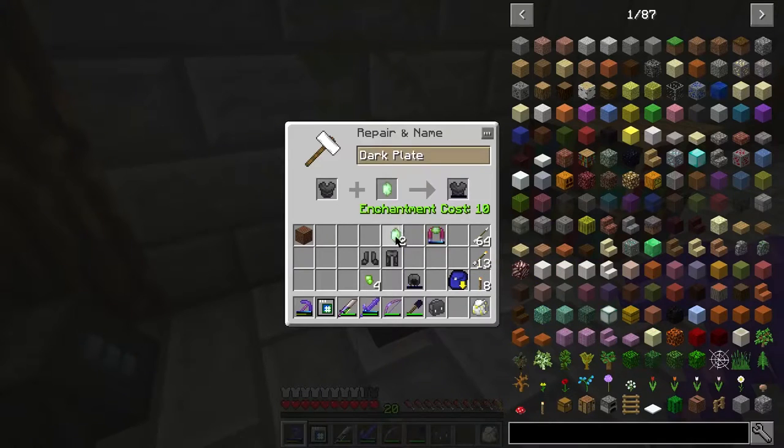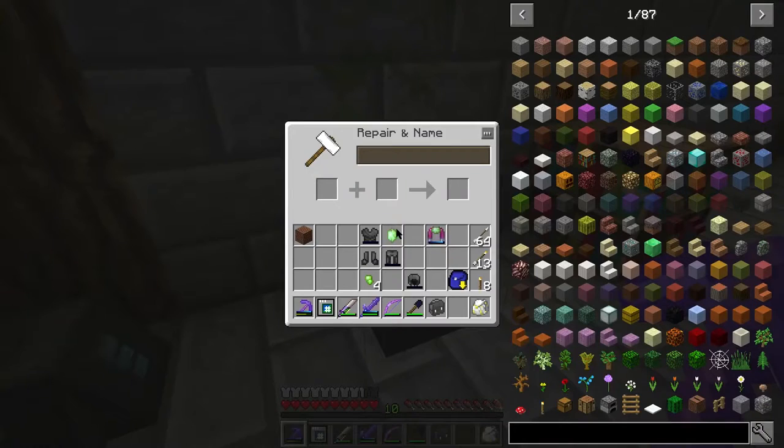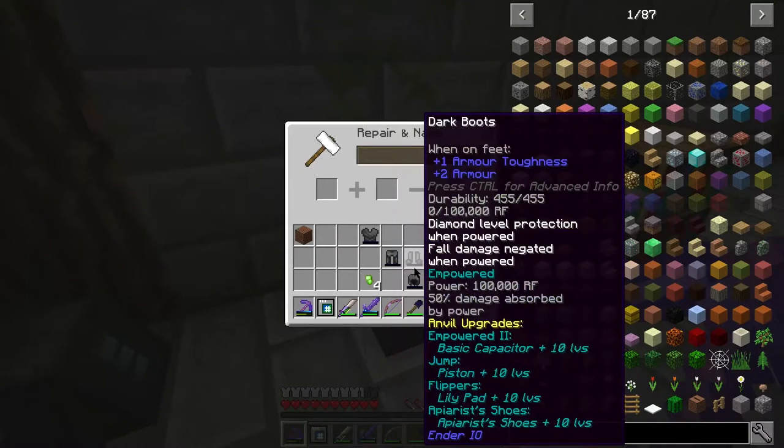Take the vibrant crystal, there we go. The leggings — that one's done. And finally, another 10 levels for the boots. Ta-da! There we have it — they are now all empowered.